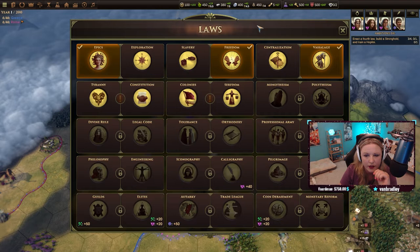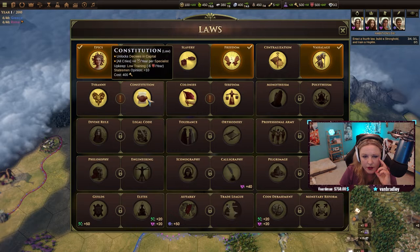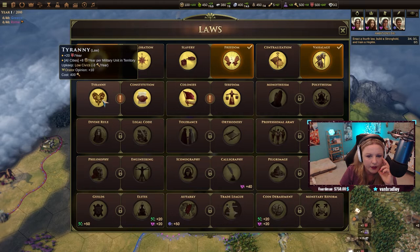We've got options. Unlocks decrease in capital... low training. We want high training.